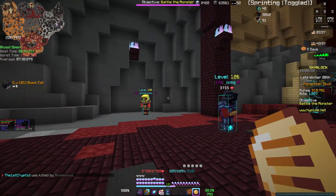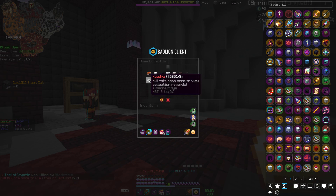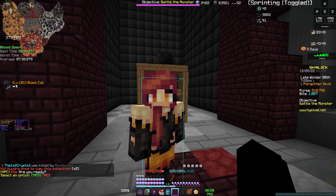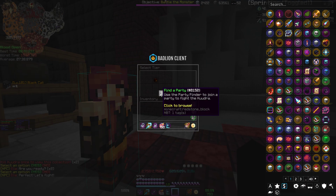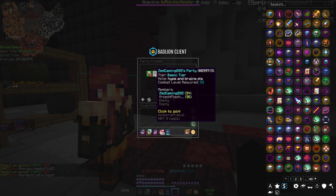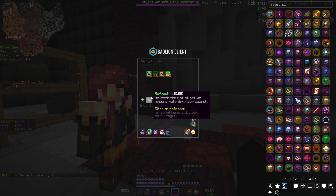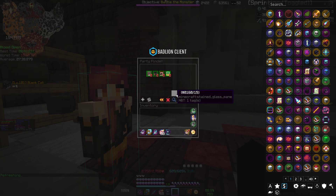There is now a Kudra collection and everything — you can go in here and look at it yourself. I haven't even beaten Kudra once, but now there's also a party finder. As you can see, party finder — you can just go in here and then queue for a bit, Kudra, and just do it now with party finder.